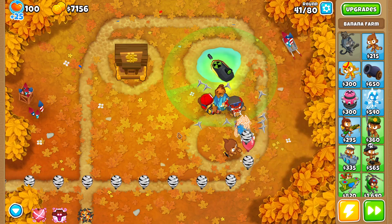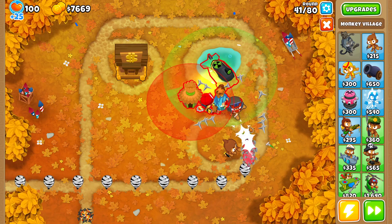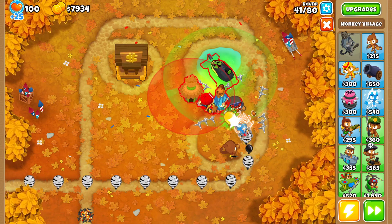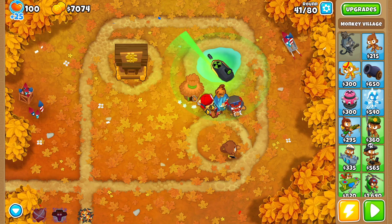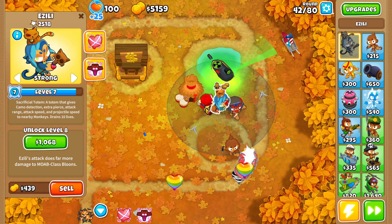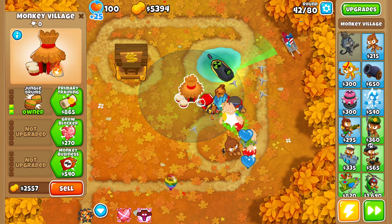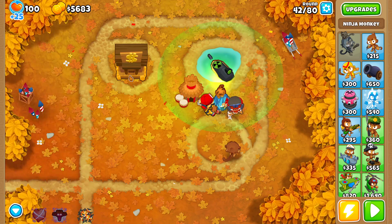Maybe camo detection isn't needed because Zilli can also remove camo from balloons, if I remember correctly. I'll place a Village here — 2-0-0 — just increasing attack speed. The ninja also has camo detection already.